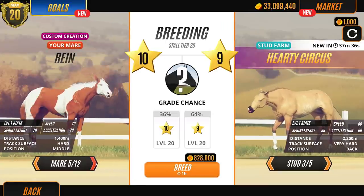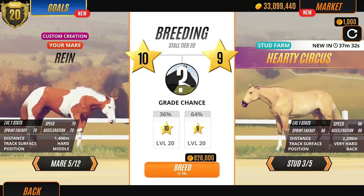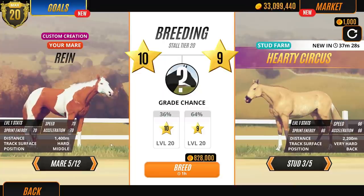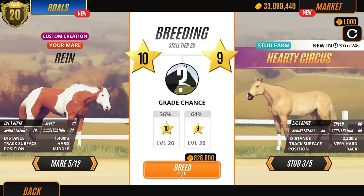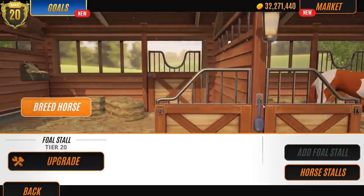Let's breed him with Rain, because I think his dad is going to produce a similar colour to Rain. They're both like a nice sort of Skewbald type. Let's have a look at this - it might be a level nine though. This is the risk that we take.